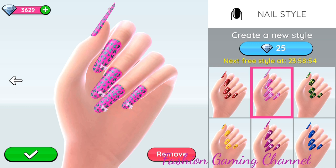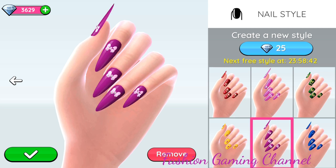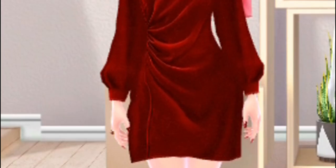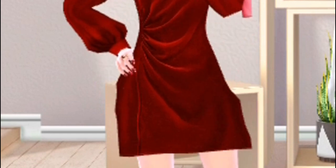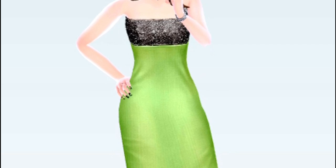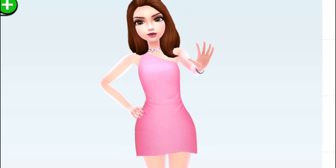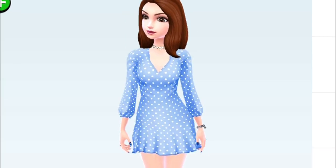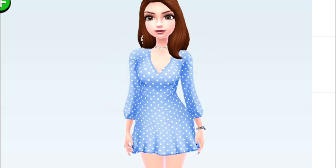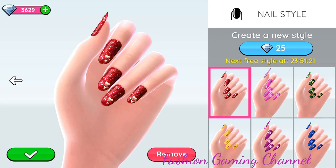Please comment which nail style you liked, guys. Red color nail style during red dress, green color nail style during green dress, pink with pink dress, and blue with blue dress. Hope you all love this video and don't forget to comment which nail style you liked!